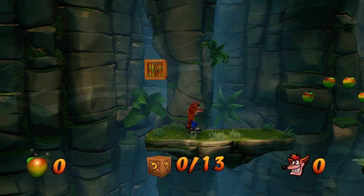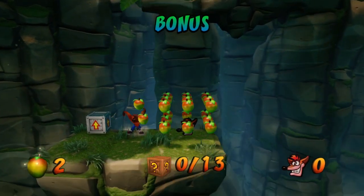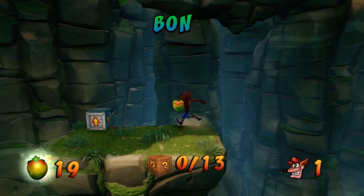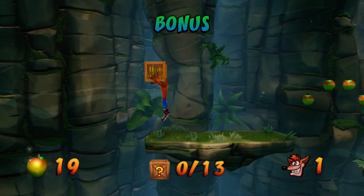We're gonna get a bonus round right here. When we get here it's optional - you don't need to - but you can just drop right down, get a life and some Wumpa fruit, and then hop back up and get this box here.